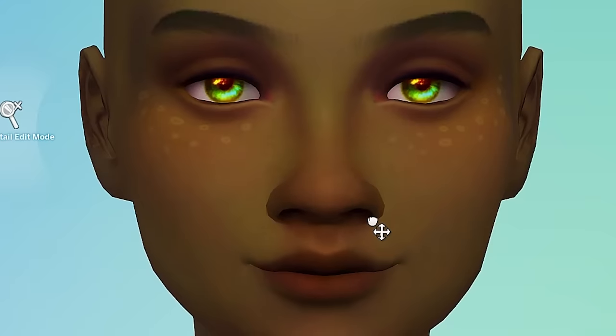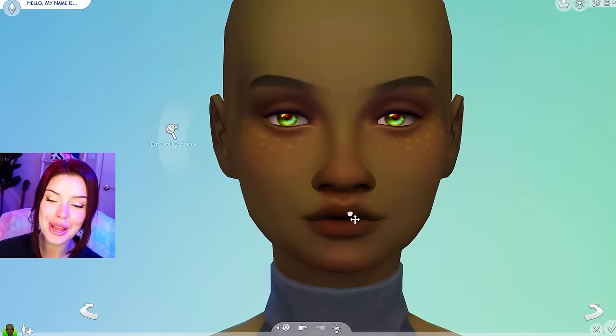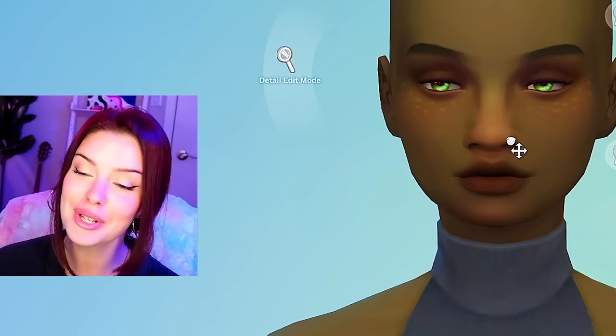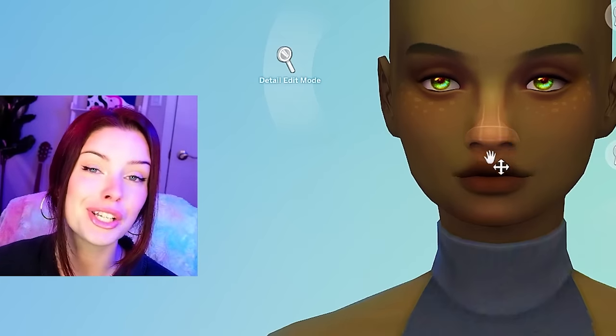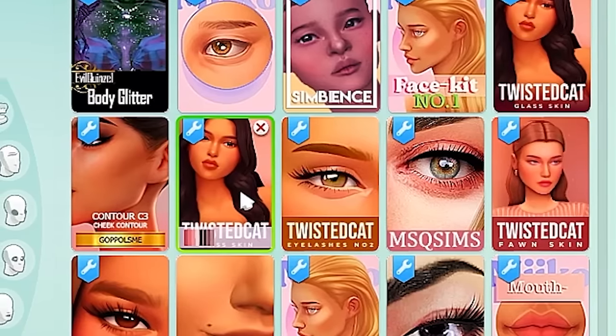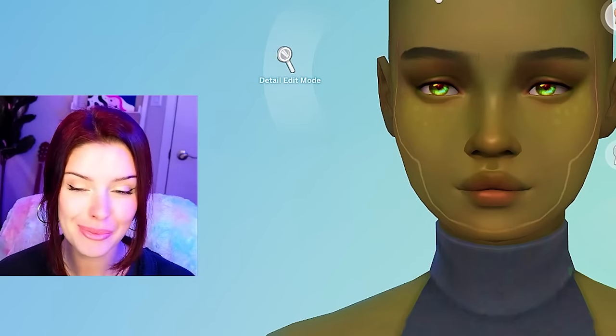I'm going to play with the nose shape a little bit here. I feel like the story for a lot of these Sims is maybe they actually died this way themselves, and now they have been given the task of doing what happened to them onto other Sims. I'm going to give her the twisted cat skin.